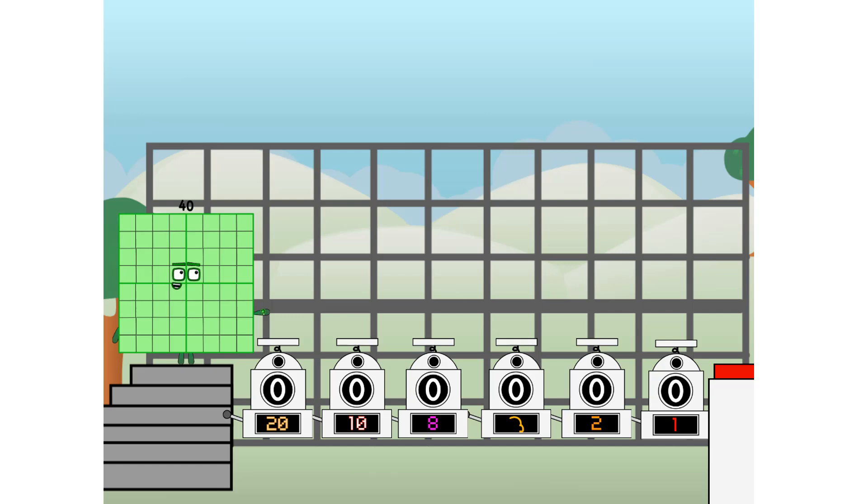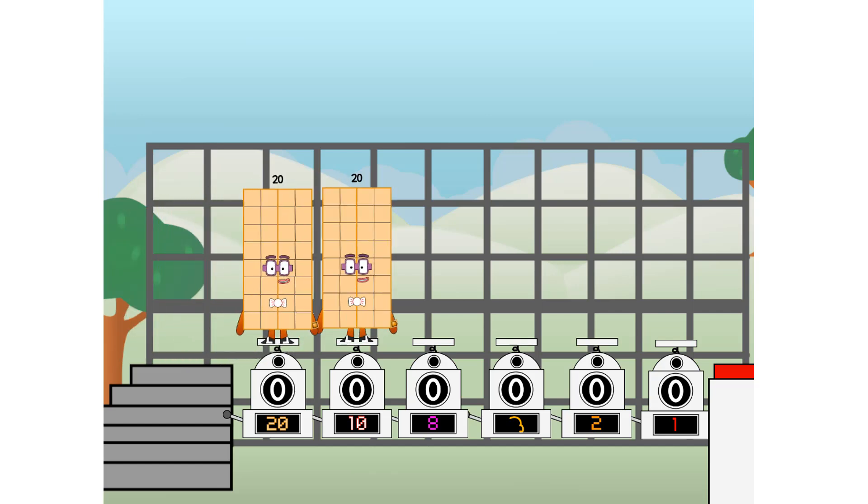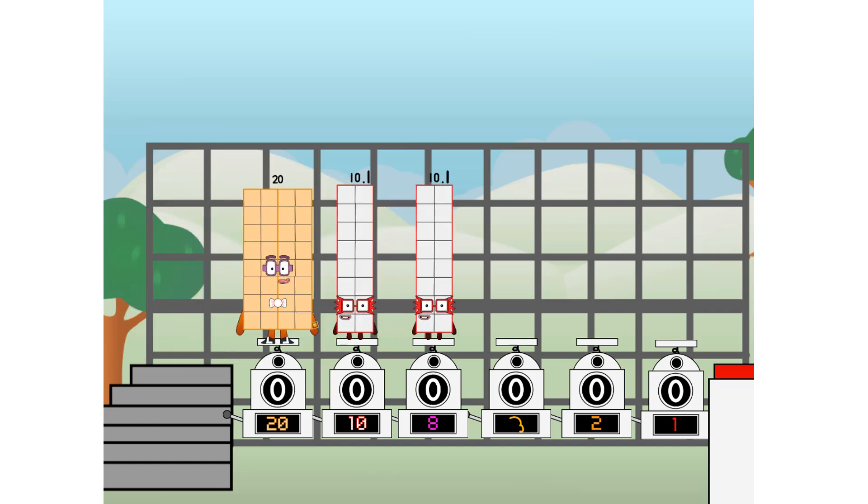Using the power of doubles to send any number flying. First, I split in 2: 20 and 10 and 9 and 3 and 2 and 1, and 1 more to press the big red button. Then you choose who's going up.